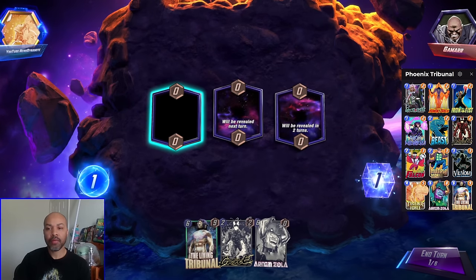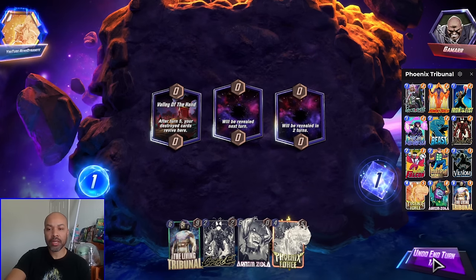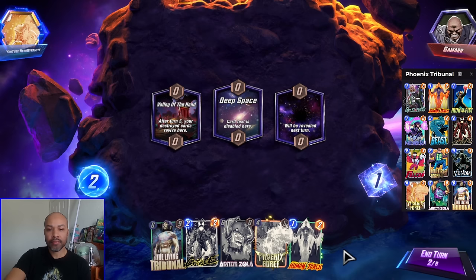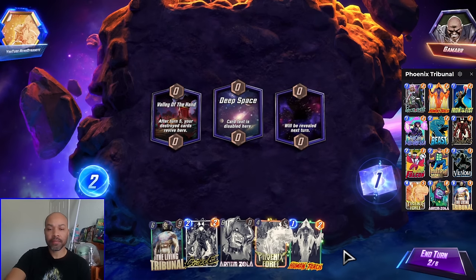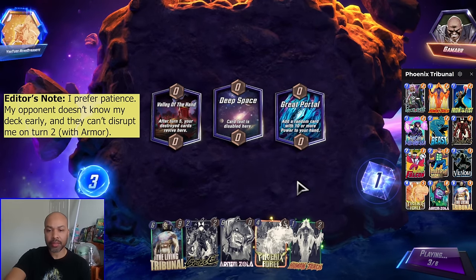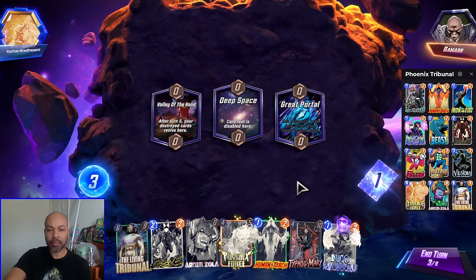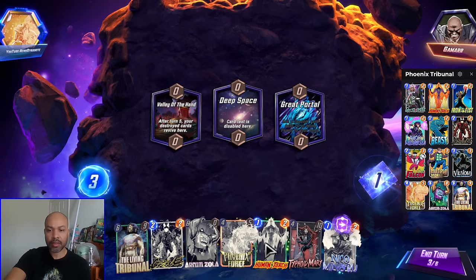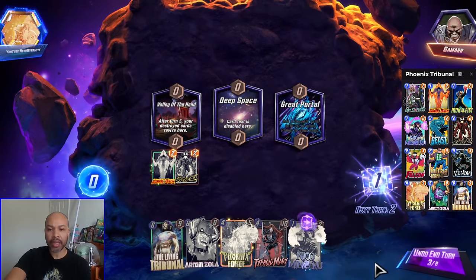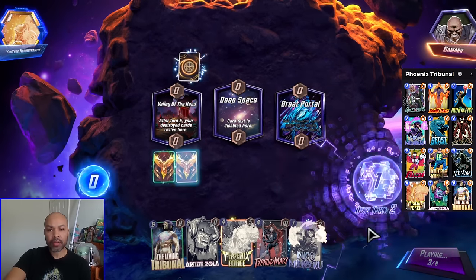Next up we have Gamar. Valley of the Hand. We have Carnage and Phoenix Force, so we need a destroy target. We are going up against an Arishem deck. We have our destroy target. I'm going to be patient because Deep Space is really a crappy location. We'll need to keep one lane free because I'm probably going to Zola, but we will see. I play Human Torch and Carnage. I'm going to Snap — I have what I need in hand. I also have the Living Tribunal, so maybe I could play Living Tribunal instead of Arnim Zola.